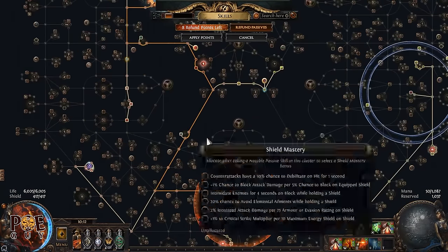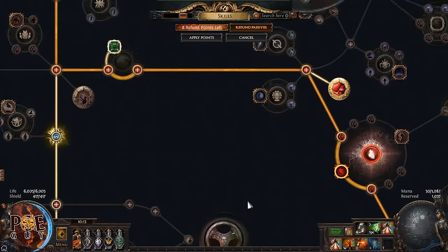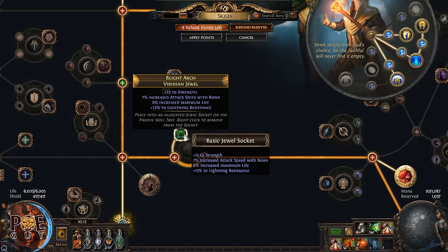For the Watcher's Eye, it's important to get one with 'chance to evade attacks while affected by Grace' — this is very powerful and gives more dodge chance. If you have more money, buy one that gives 'attack speed while affected by Precision' and 'evasion while affected by Grace' — this combination is the best for this build.